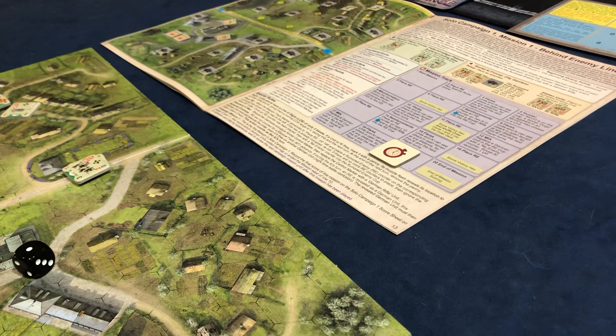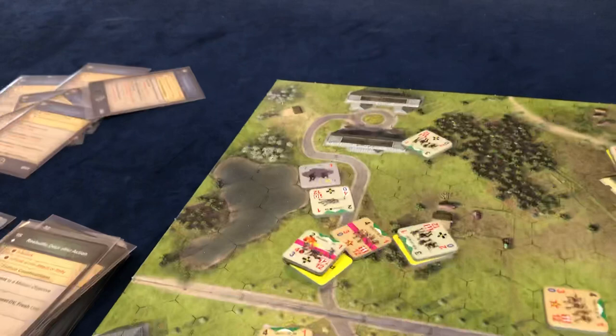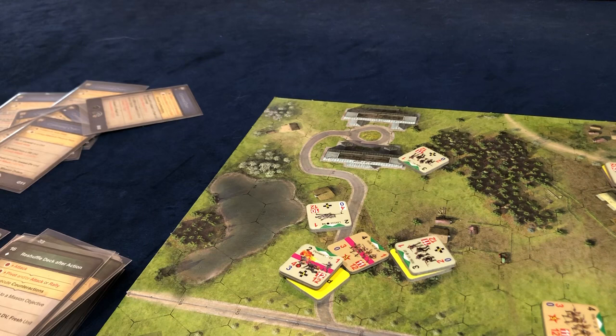One more RE is coming in. The RE comes in — however, it's an unknown because the cup's empty and they've all been exposed. For AI purposes this guy is actually going to act and move around. That three puts him right here, which actually reveals him right away because he's next to a unit. We realize he's a nothing burger and nothing happens. That was a weird sequence of events.